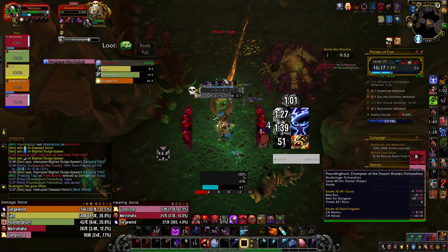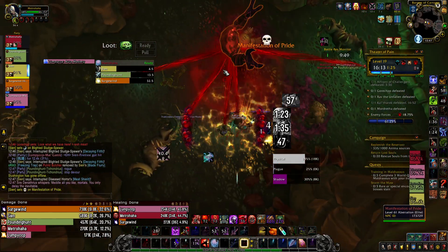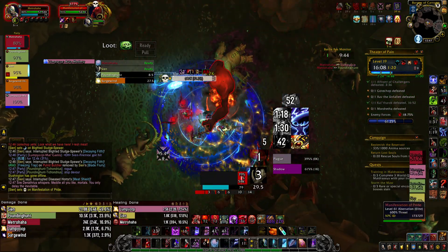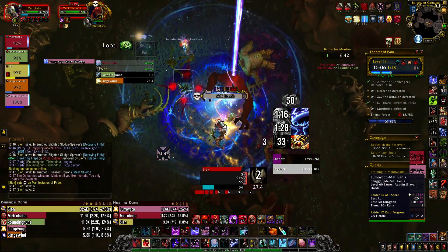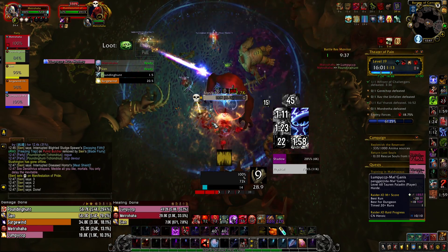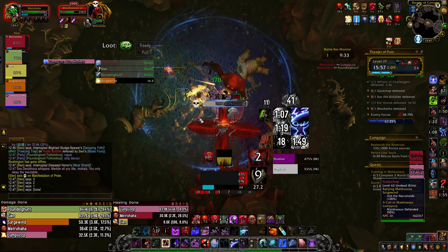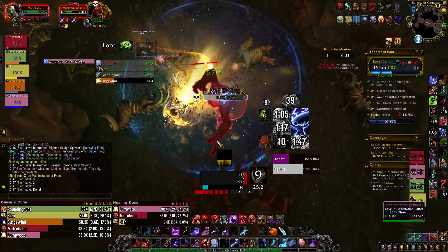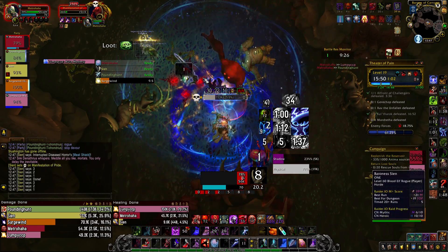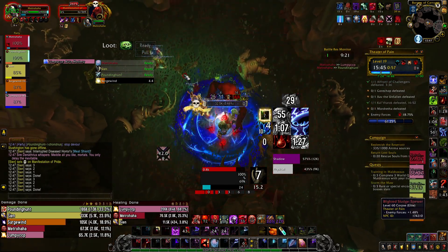Be nice if mission board items could upgrade. I think they should — that's what I was hoping they'd do in 9.1. I was hoping all world content gear was going to be upgradable, as well as five-man gear. It's not a problem exclusive to Mythic Plus. Without Titanforging, world content has been completely useless at max level, though it's still great for leveling.